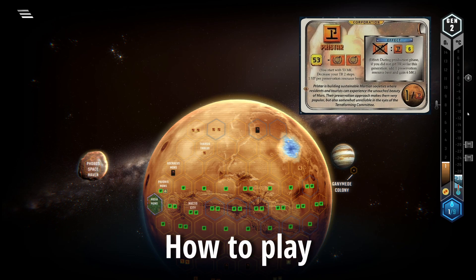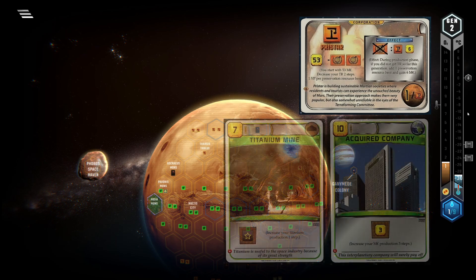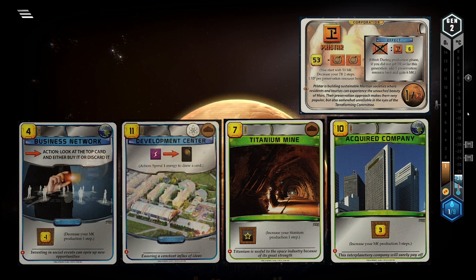Pricestar thrives in a long game. You do not want to terraform in most of your turns, since when doing so you lose the ability to get a preservation resource and 6 megacredits at the end of the gen, basically making you a generic corp with a worse economy than your opponents. You want to rely on cards with victory points on them as well as milestones and awards to win the game. This also means that you will want to get a great economy going and establish some continuous card draw.